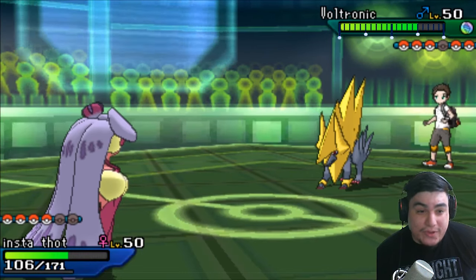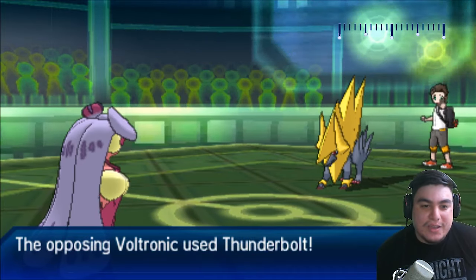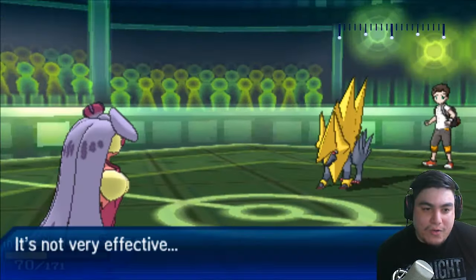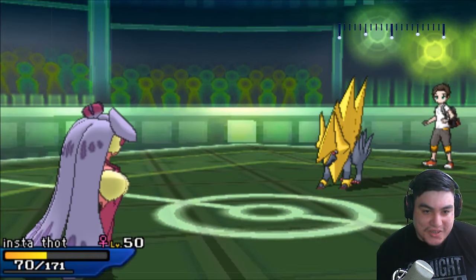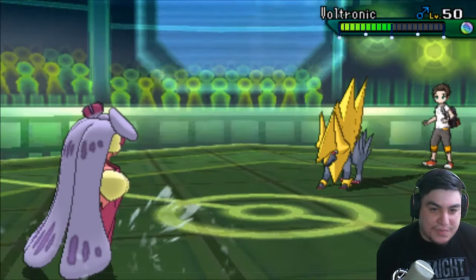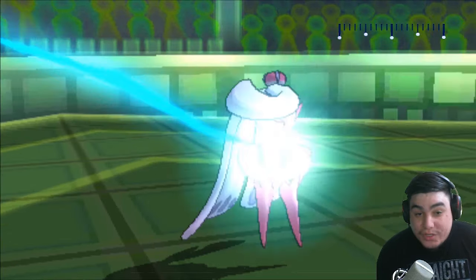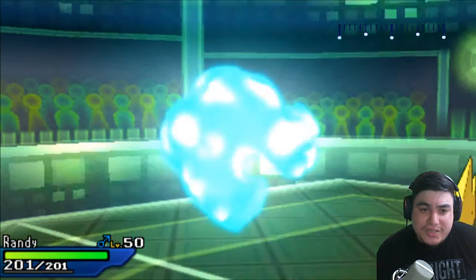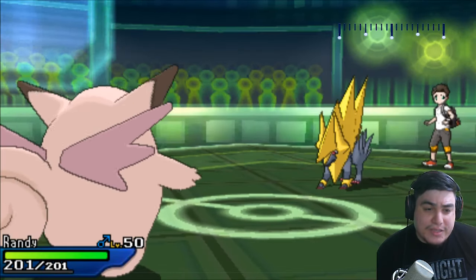I expected the Thunderbolt, so I go into my Serperior to eat that up. Here he was in a weird position — I guess he expected me to pull a double or do something weird. But he could have just gone for the Flamethrower and done a lot of damage to my Serperior. Him not doing that just allows me to get a U-turn off and go into Clefable.